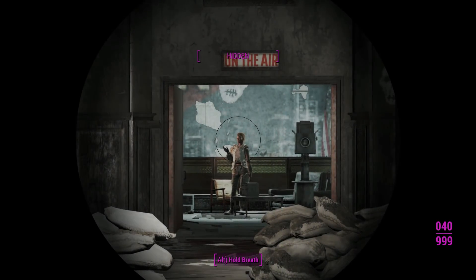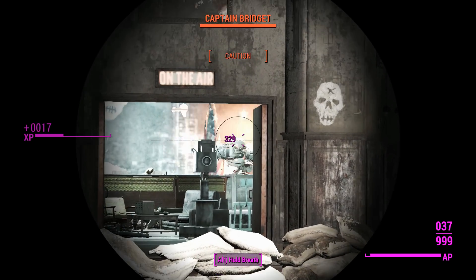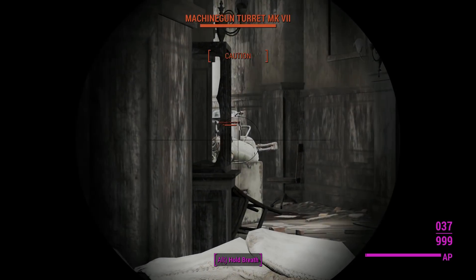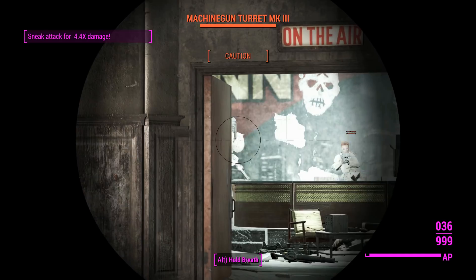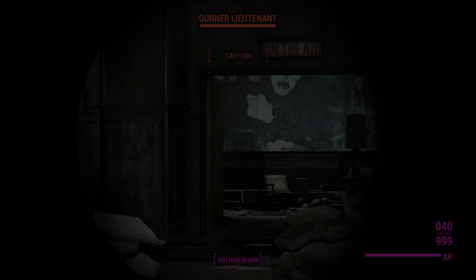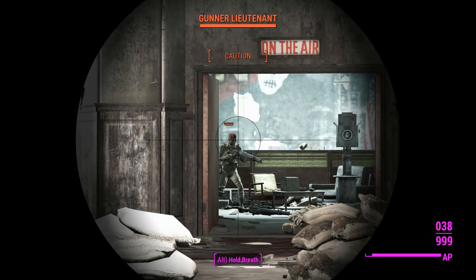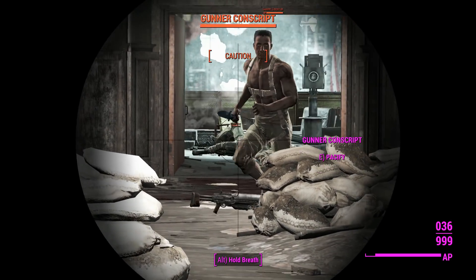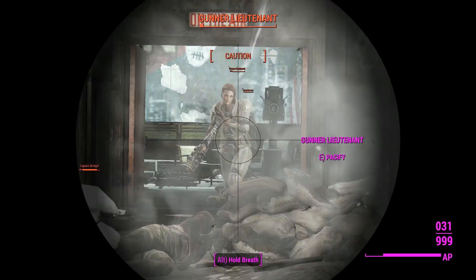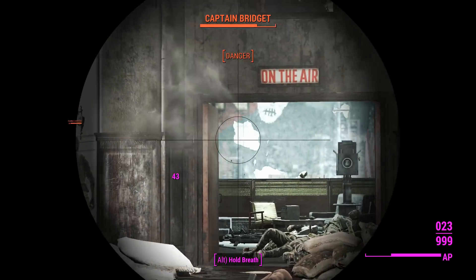We'll move over to our sniper one with the scope from the railway rifle. Unlike some other weapons, this thing appears to be very, very accurate with its scope — we can hit exactly where we're pointing, which is always fun. It's always good using weapons that sort of shoot where you point them. And then Captain Bridget comes in for the slow-motion shot, takes a bullet and gets staggered by a sniper. Okay, we're detected now.